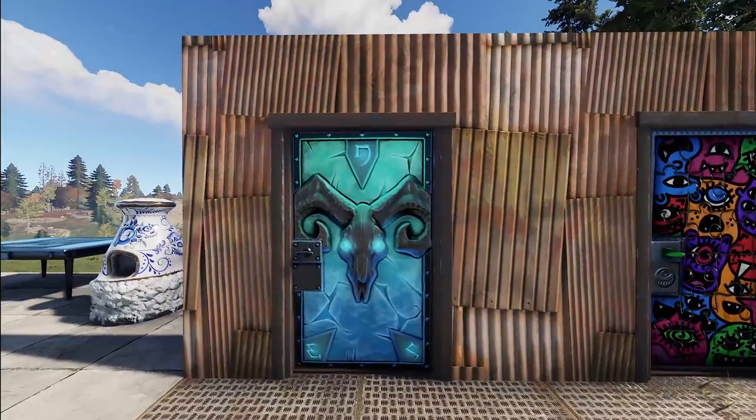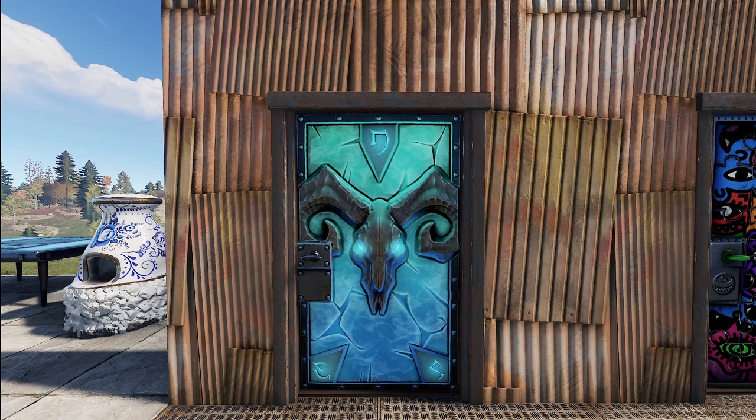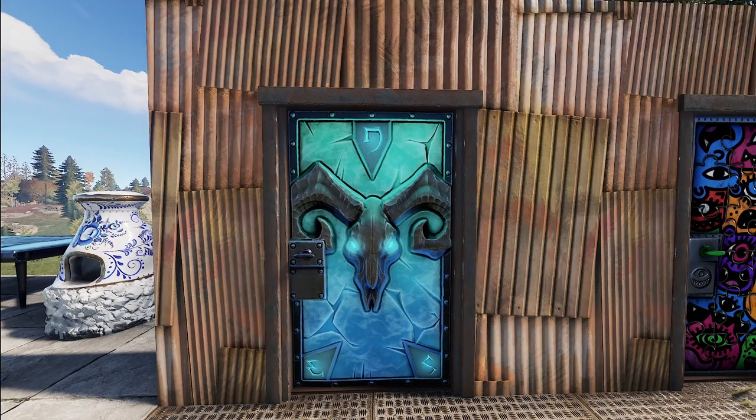We've got some doors for you, starting with the glacial visage sheet metal door — there's a mouthful for you. This is exactly what you'd expect: it has some epic icy glow that goes on, and we'll be sure to show that here shortly.